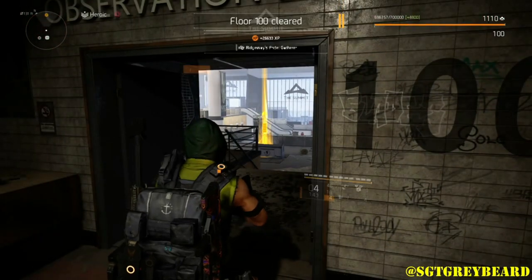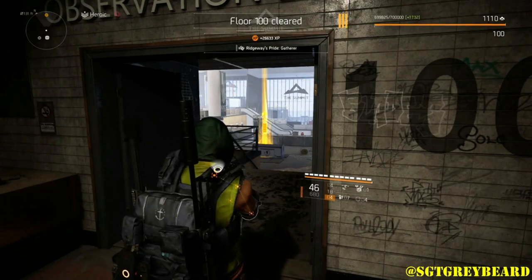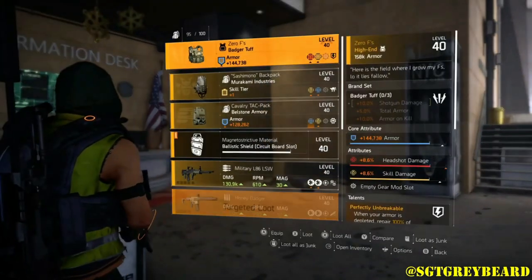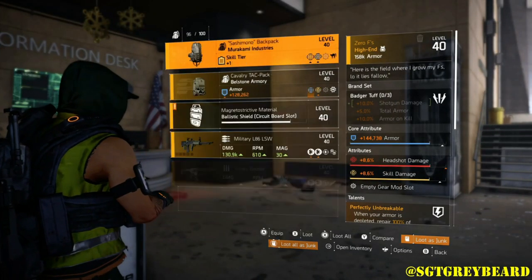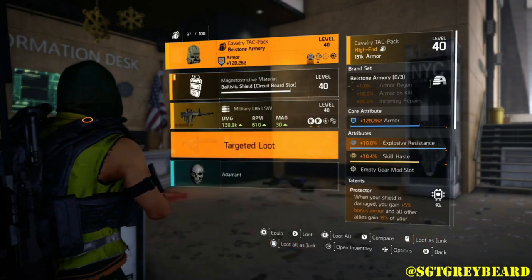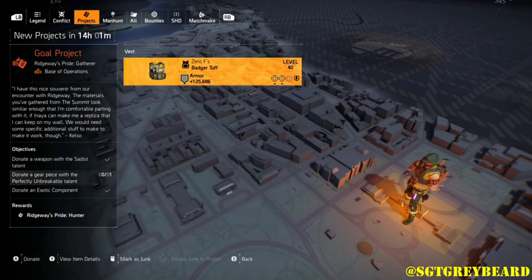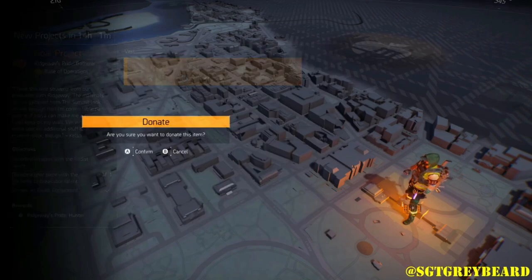Once you've killed the hunters, you'll see loot drop, and one of them should drop the Zero F's piece of body armor. It's very important you save this because you'll need it to craft Ridgeway's Pride. Upon completing the summit, you'll see a Ridgeway's Pride project appear in your projects tab. As you can see on screen, you'll need to donate a weapon with the Sadist talent and that piece of body armor with Perfectly Unbreakable, as well as an exotic component.